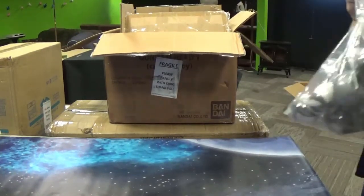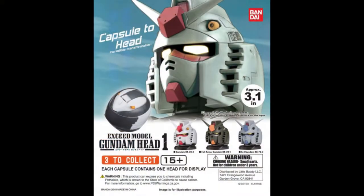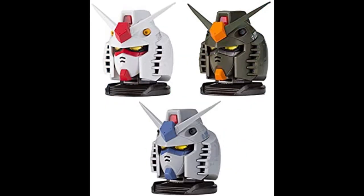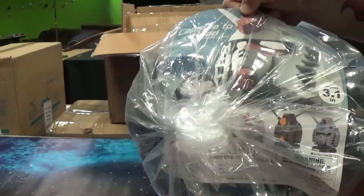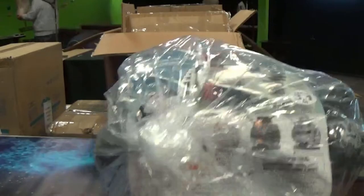Next up we've got some more capsules. These are Gundam heads. In the past we've had these little capsule Zaku heads — these are the same things but with Gundams. There are 3 different variants: RX-78, full armor, and RX-78-3.